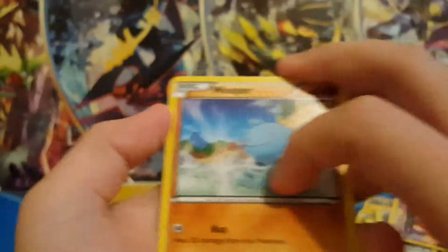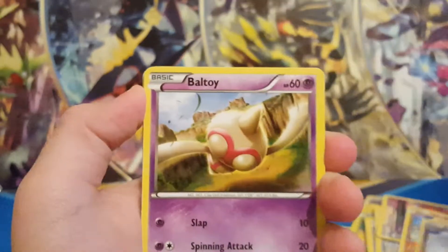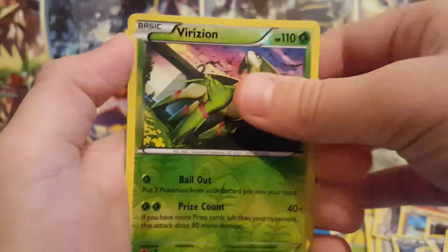So we got a Wooper, Goomy, Malimar, Balltoy, Beldum, Rotem, Hexmaniac, Matang, Reverse Virsion — that is a Rare Reverse — and an Entei. So that's cool, Rare Reverse.